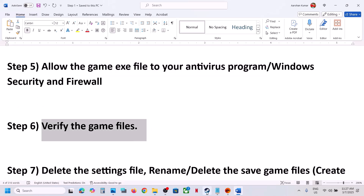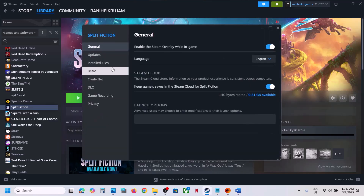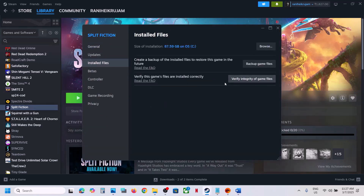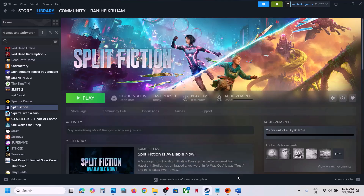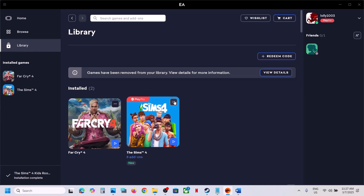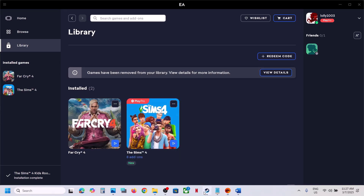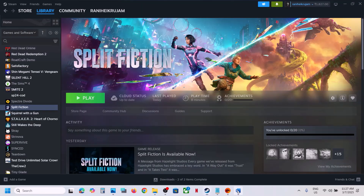The next step is to verify the game files — this is important. On Steam, right-click the game, select Properties, go to the Installed Files tab, and click Verify Integrity of Game Files. Once verification is 100% complete, launch the game and check. If you have the game on EA App, go to Library, click on the game, go to View Properties, and click Repair. Then launch the game.